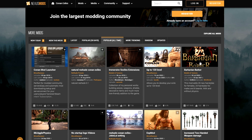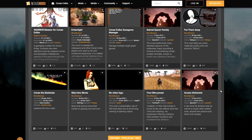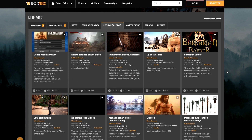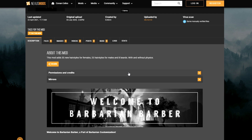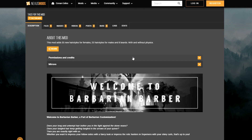I can already see one that's really good — Barbarian Barber. Absolutely brilliant mod, and there's also Immersive Warrior Mutator. There are some really popular ones on Nexus, so I hope to see a lot more updated there — definitely keep an eye on that page, as that's where you'll get your mods. They'll usually give you a rundown on how to download it and what requirements you need. It's a reliable site; I've used it many times for Terraria and other games.